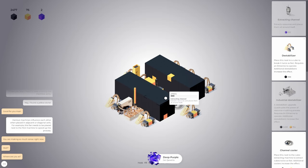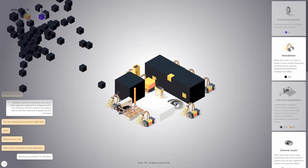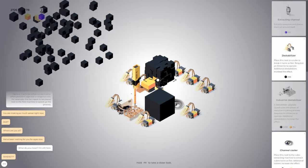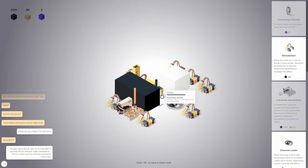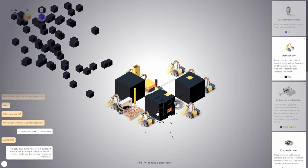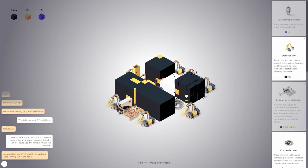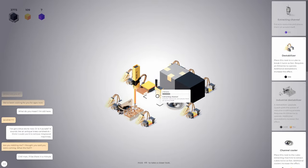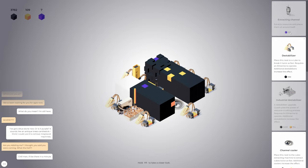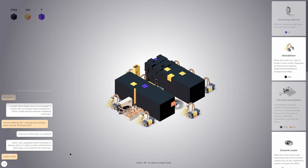We've been waiting for you for ages now. What do you mean? I'm still here. Middle of nowhere. I've got a blue stone now — or is it purple? It sounds like an antique brass candlestick. I think I could use it to remove misplaced machines. Are you kidding me? I thought you said you were coming. I am — I got important work to do here. I'll be there in a minute. We have an extracting channel — extracts resources and places them all around itself. Oh, that's another one of these — we can make another one. I can use Q to clone machines or destroy them if I click on a free cell first. And alt helps to see behind tall machines.